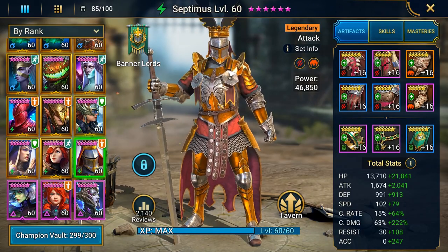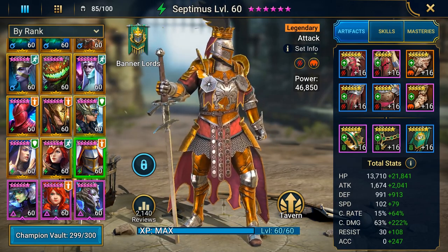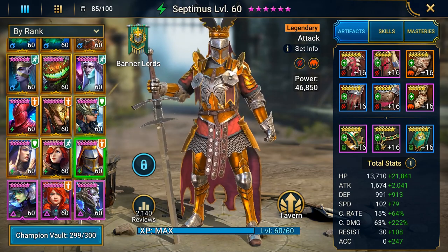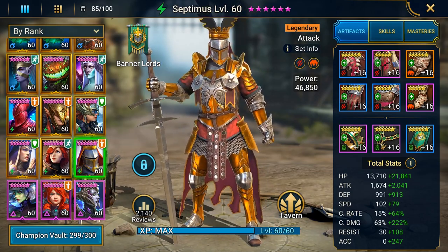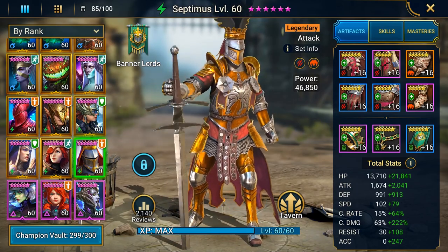Hello everybody, Scratch coming up with another video. In this video I want to talk about Septimus, how to one-shot the Spider 20 and how to optimize your enemy max HP champions to output the best possible damage. Septimus, the only legendary in the game that has an enemy max HP base skill, is with no doubt the heaviest hitter in the game. So today we are not going to talk about his utility in clan boss — we are going to talk about his utility in dungeons, more specifically the spider dungeon.